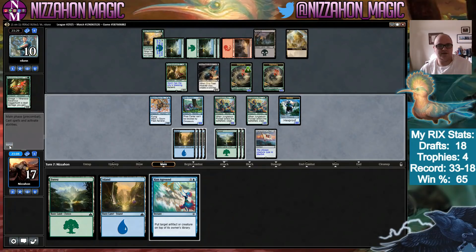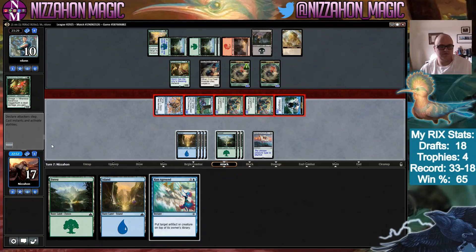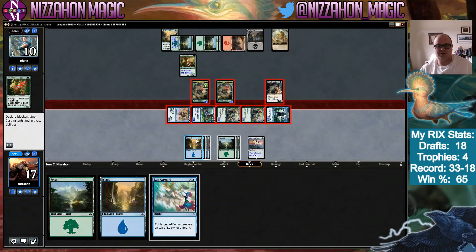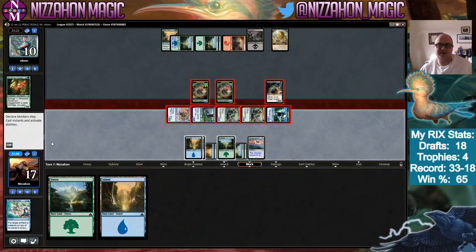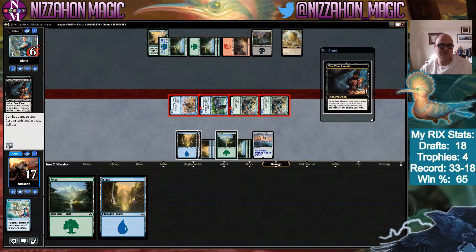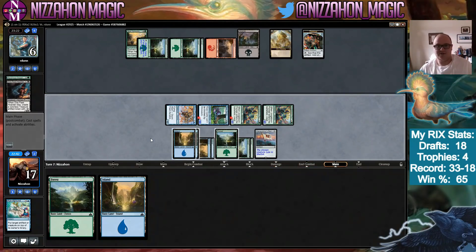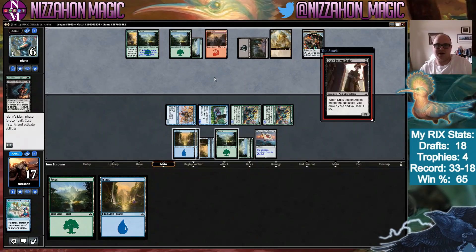We attack with everything. Run Aground — that's going to be so good! Goodbye to both your Saprolings and you take four — you do kill my one token though. You go down to six and have to recast your Tendershoot Dryad. That was really lucky — our only card that could result in something that powerful happening is what we got.